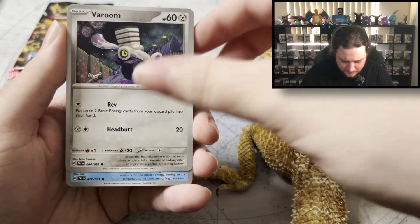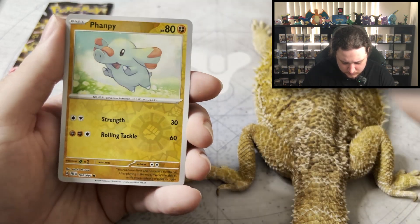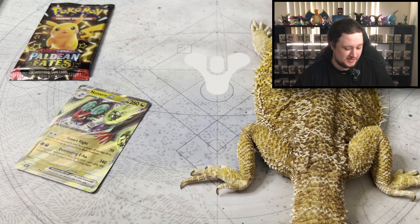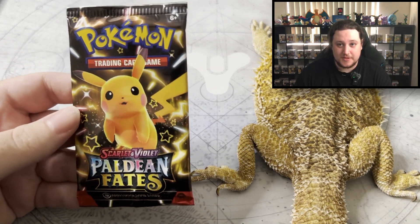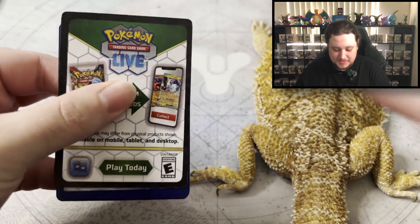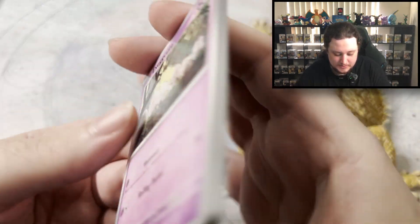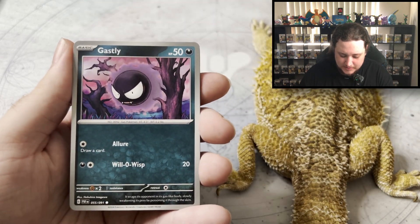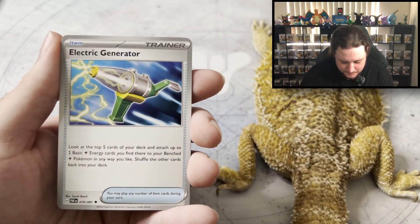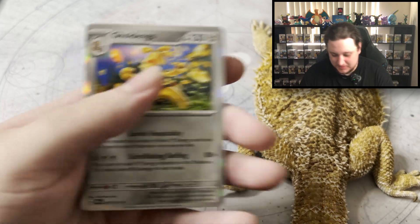Just a normal reverse. Another normal reverse. Another EX. Two normal EXs ain't bad for a three-pack. Let's see if we can go three for three on that first one. Paldean Fates seems to have like three hit spots because it has two reverses and the main holo at the end. I'm not sure if we can get a god pack where you get a hit in each three. Another hit! So that was three for three. Pretty good.